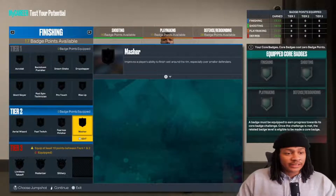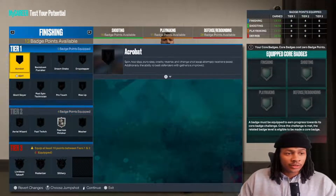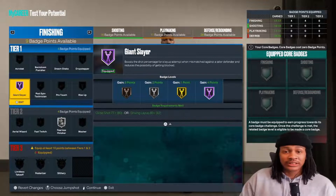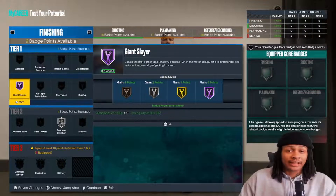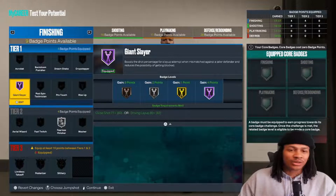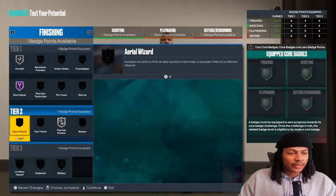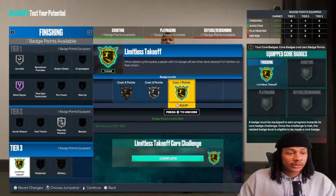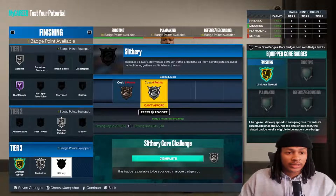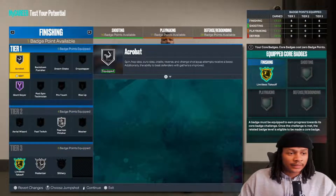For the finishing badges you get Fearless on silver. You can put Giant Slayer on because this is a shorter build at 6'6" - that will activate a lot. If you put 6'8" or 6'9" you're already a giant. Get Limitless on pull-up, Posterizer, and Slithery.